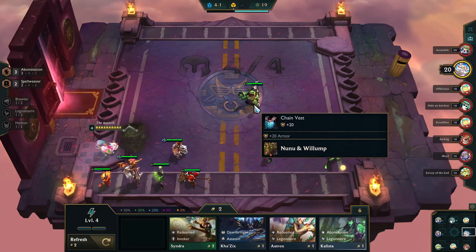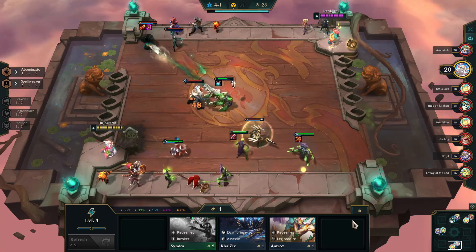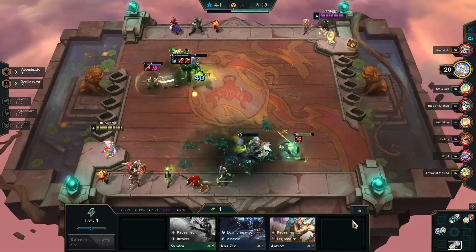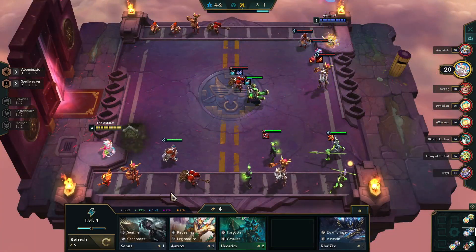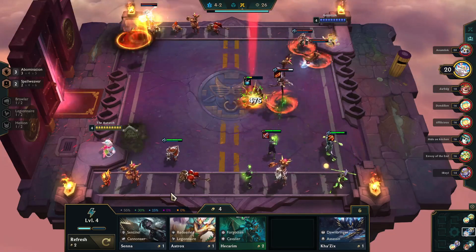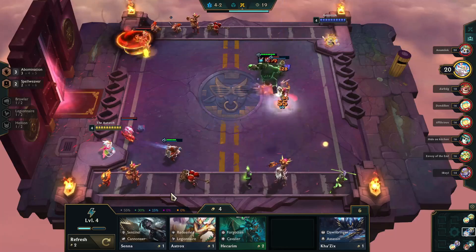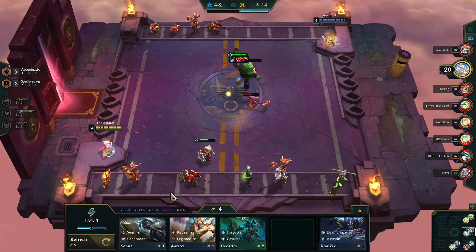We want to ultimately put a tank item on Nunu, because the Abomination is going to get three items — one from each of the three Abomination characters closest to the Grave. So we're only putting one item on Kalista (that's the Hurricane), one item on Brand (that's the Bloodthirster), and then probably multiple items on Nunu, because we want Nunu to tank for as long as possible. He's a really good character and a strong tank.